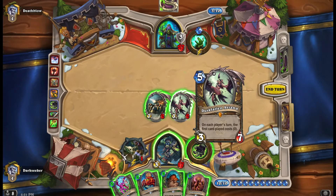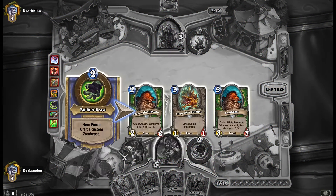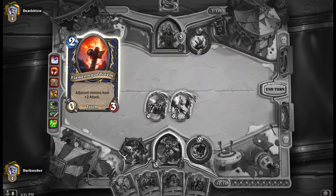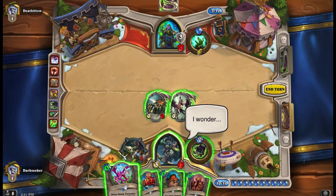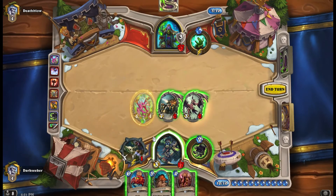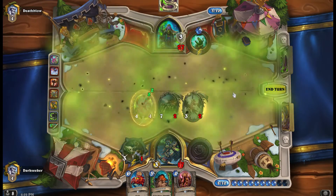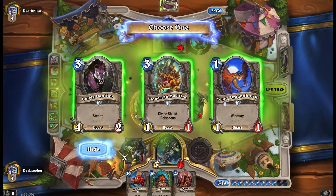When a Shaman's Devolve gives you Duskfall and Aviana and your minions cost zero — it's the first minion that you play here that costs zero — I can't remember the original costs of my minions, which was annoying. But it's all good. He has one card in hand and I have this endless generation of zombie beasts.